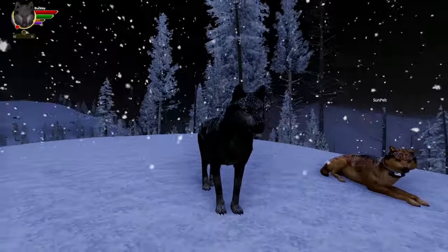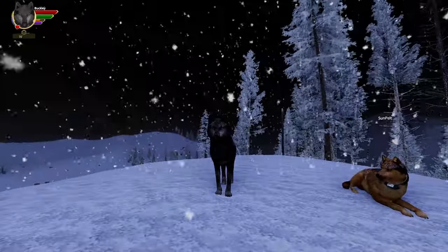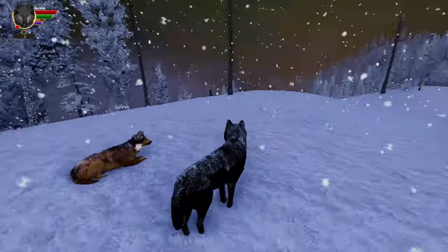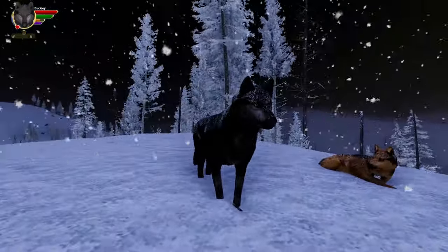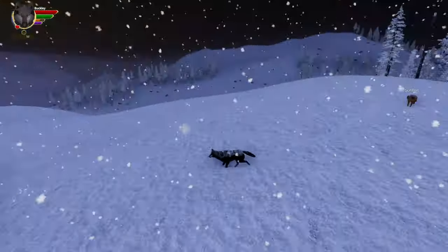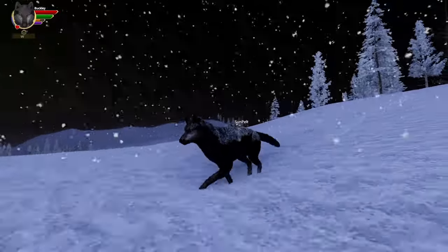We know how to establish territory — this is Buckley's second litter after all, so he's a pretty experienced dad. He still has a lot to learn, but he made it with his first litter. We're going to see where Buckley and Sun Pelt are with their parenting experience and how successful this next litter will be.